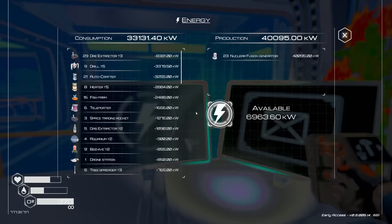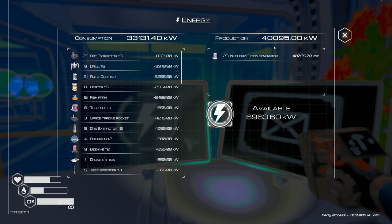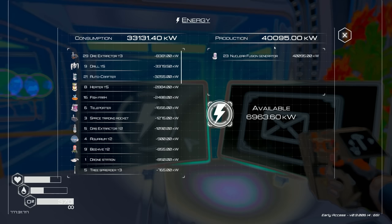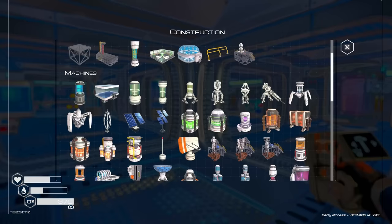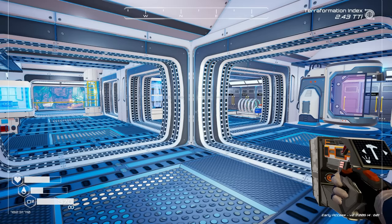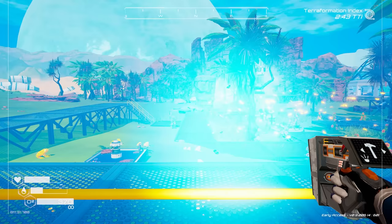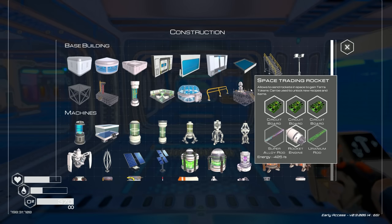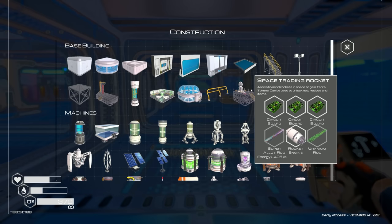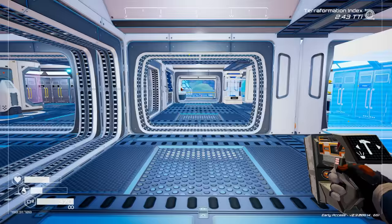We're still getting boosted power without having to build any more generators — we're at almost 40,000 overall. We were at 34,155 before, so we really only went up about five or six thousand, which isn't quite as much as I thought. I was thinking if a generator makes 1,400 power, another 50% should be 700 more each. Anyway, we have more power now.